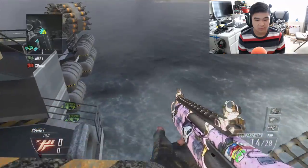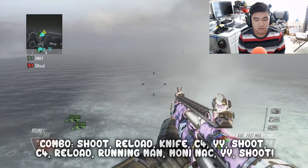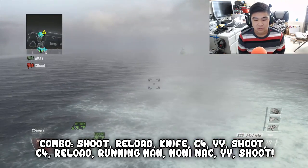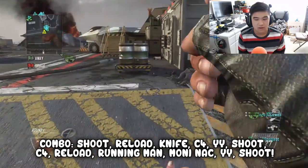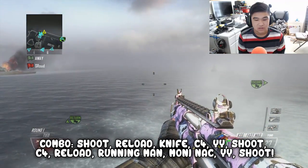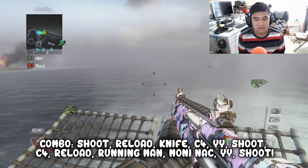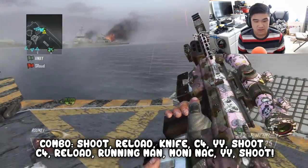So once you have this, you want to throw your C4 out and blow it up. Once you've blown it up, you go to your twig shot spot, right? You twig shot, then you want to shoot, reload, knife, and then press your right trigger — that's C4 — right trigger, and then it clicks the C4 detonator. You want to spin to the right, then YY, shoot, hit that button again, spin to the left. You want to jump off. Now while it's pumping like this, you can reload — reload, sprint, then zoom in and money neck, and then shoot. And you're done.